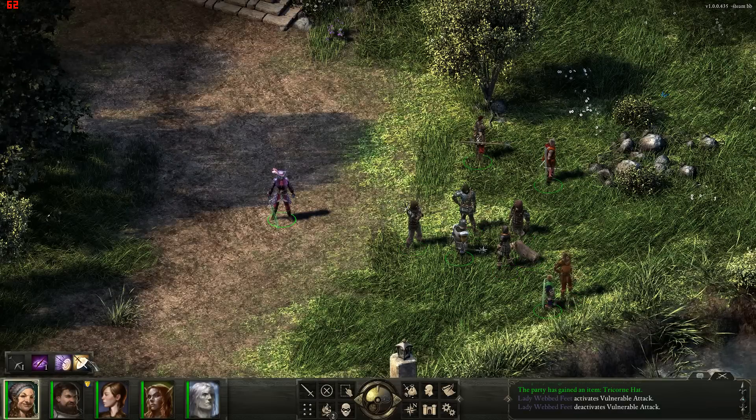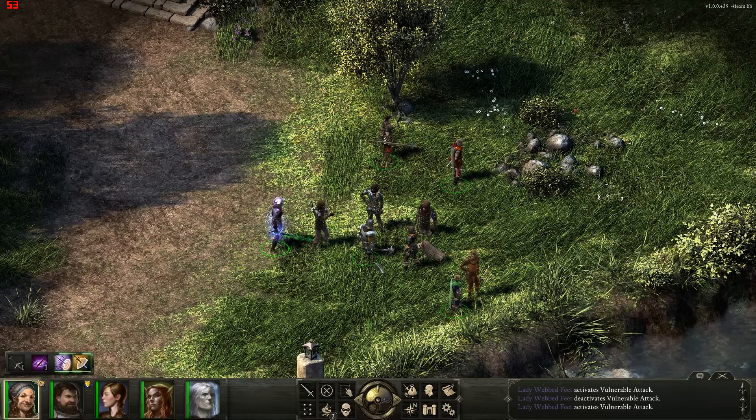Now I'm going to activate Vulnerable Attack. This will give me 10 DT Bypass which is enough to get through nearly all of the armors that any of these guys are wearing. I'm going to turn on Reckless Assault as well and move up to this fighter and open combat.